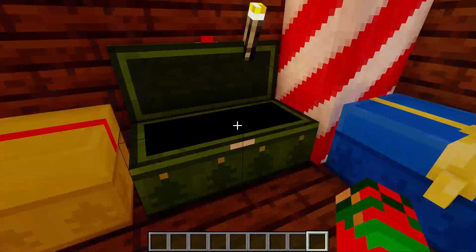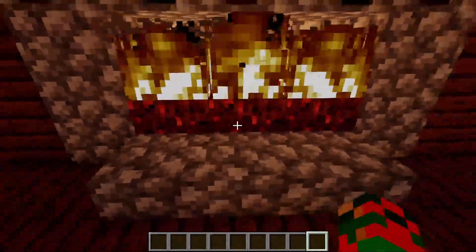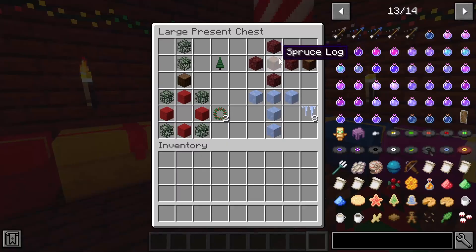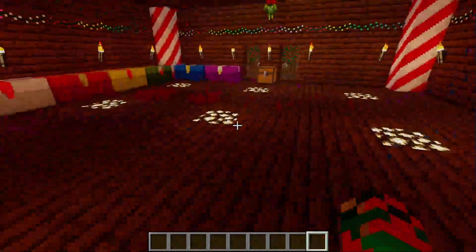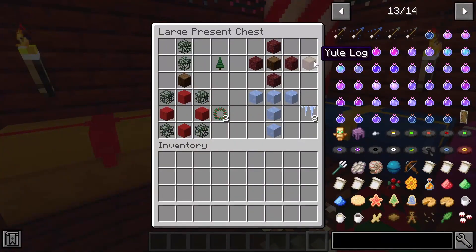Next we have yule logs. To make the yule log you need a spruce log and four netherrack, and you'll get one yule log. The yule log basically functions like normal netherrack — it can stay lit — but you can also use it in normal crafting recipes if you just happen to have a burning piece of wood in your inventory.